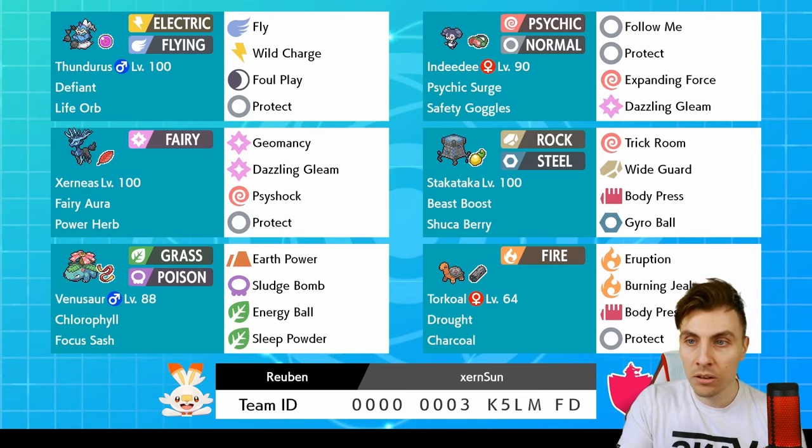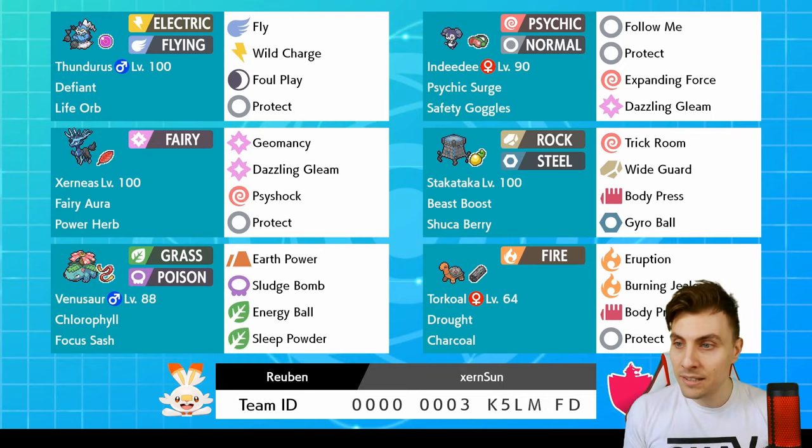Reuben did get to rank 13th on the ladder with this team, so it has a lot of potential. I think it's got all the right elements: the sun mode, the fast mode with Venusaur, and a really good Trick Room switch mode with the Staka-Tau and Indeedee support. Very excited to play this team - hopefully you enjoy today's episode, and without further ado, let's get into this first one.